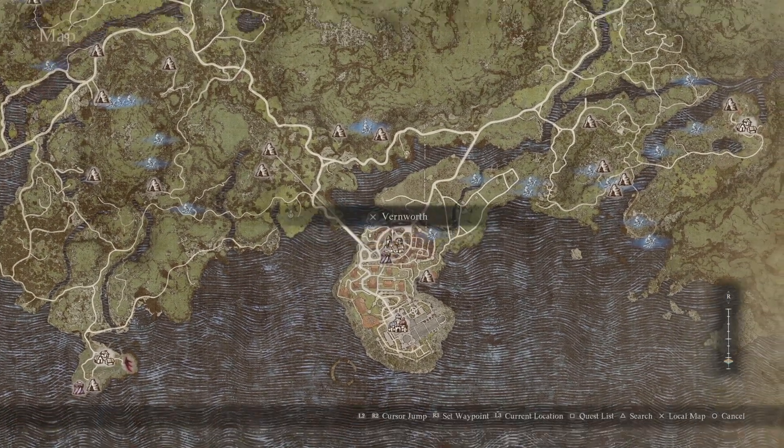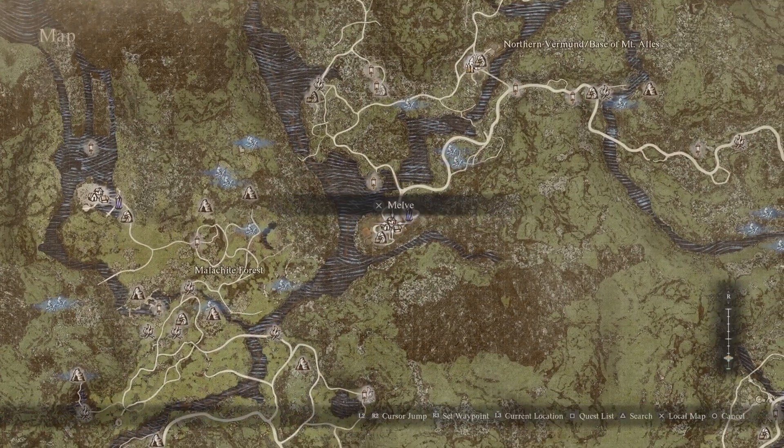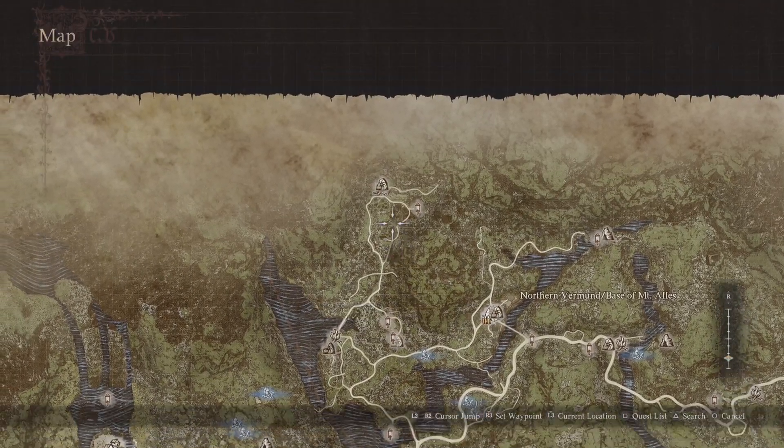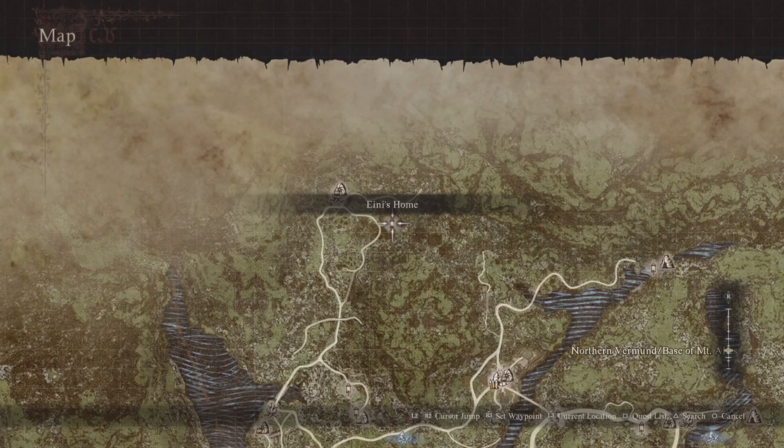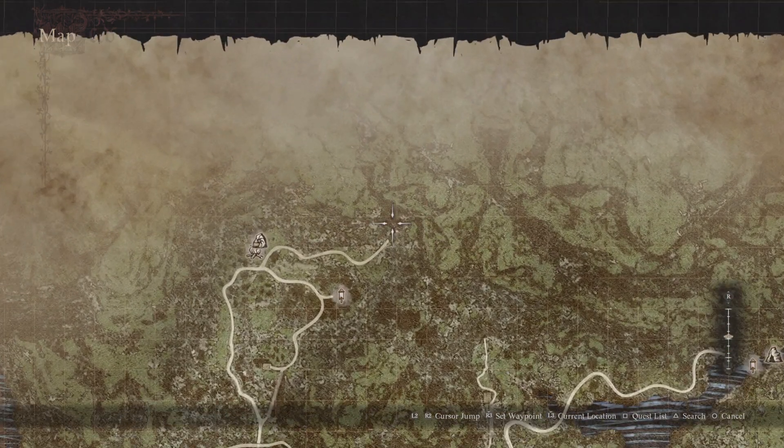First, you travel here, then go north — north of Melve there's an ace house where a sorcerer girl will give you a quest for the sorcerer's ultimate spell. There are two spells. Then go all the way to the temple shrine where the sphinx is initially located — that's how you start the sphinx quest.